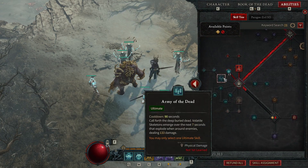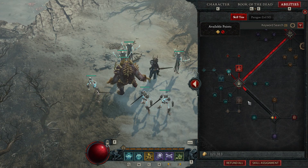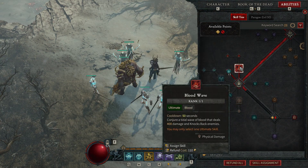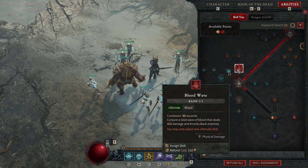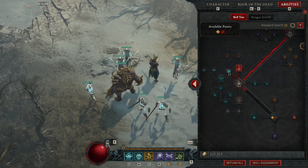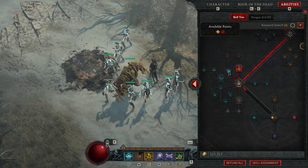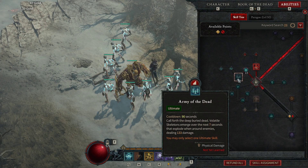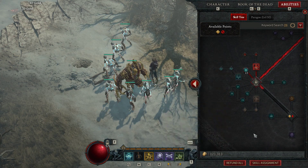Going down to Blood Wave, Army of the Dead, and Bone Storm. I haven't really used Bone Storm - it's AoE, 800 damage over 10 seconds on a 60-second cooldown, it looks great. Blood Wave is cool, I was using that - it's fun. Now that I got my Golem I probably won't use it, but rolling out a wave of blood that hits everything was really nice. Army of the Dead wasn't too impressive - the damage or the graphics of it just really didn't impress me at all.